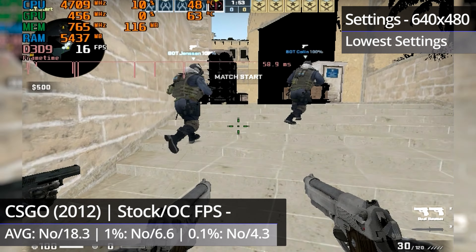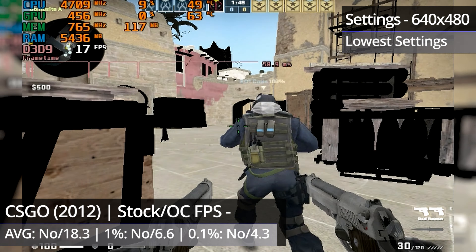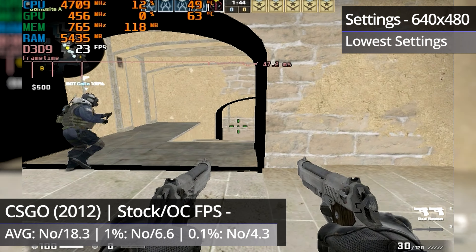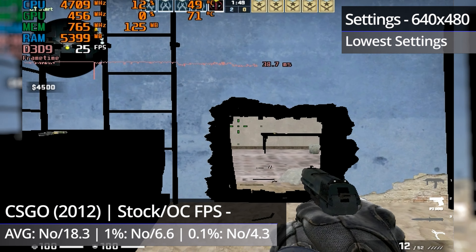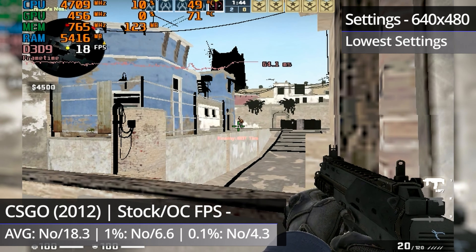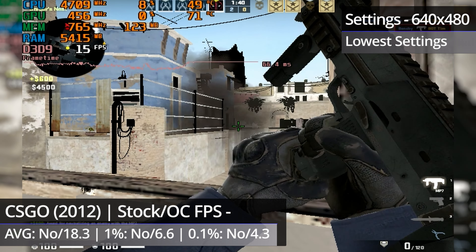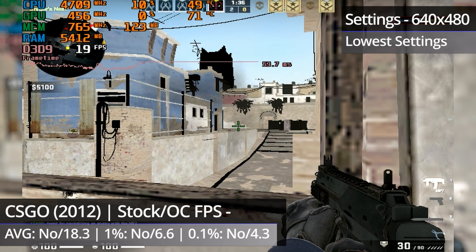CS:GO was now able to run at a whole 12FPS on the opening menu. It wasn't quite stable with the same overclock as Adventure Pals, but considering how bad it still ran, it really didn't matter. Unlike Skyrim, there is no way I know of to further reduce the resolution, so this is as good as it's going to get. The performance boost was still huge though — before it was literally unplayable, whereas now I could at least play through the bot match well enough to get benchmark figures.